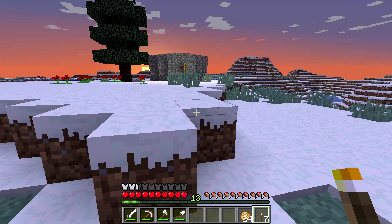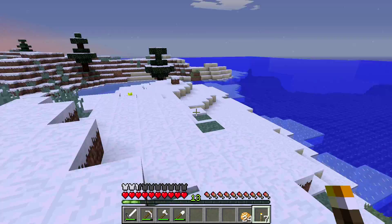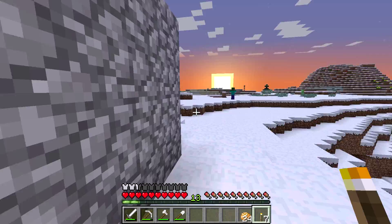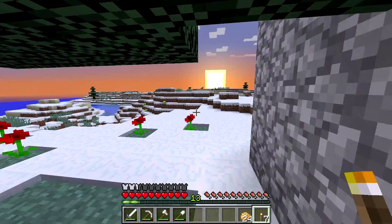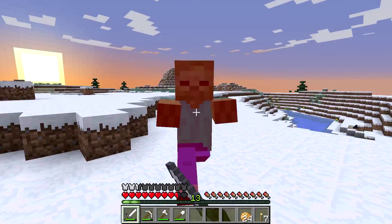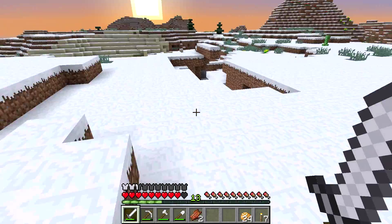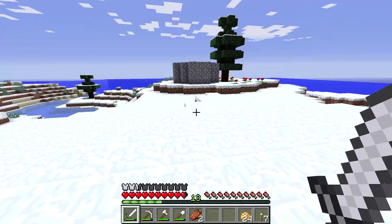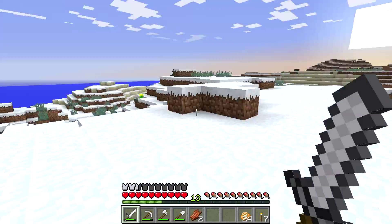My nether portal came out in an ocean, which is fantastic — that's that pillar you see over there. But luckily there was this lovely little area nearby, so this is where we're going to set up our base. This is our little starter home; it's ugly and terrible and will not be our home for very long, but we will improve upon it. There is at least a lot of nice open space here, and there's a nice big ravine down below which we can make use of for mining.